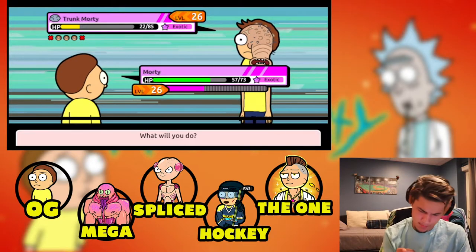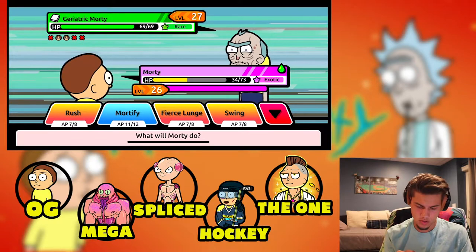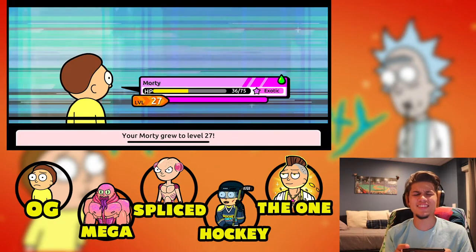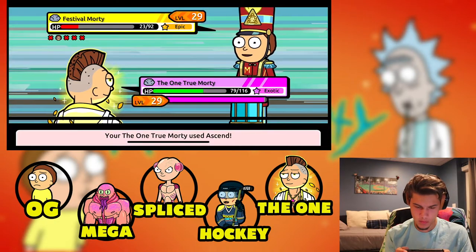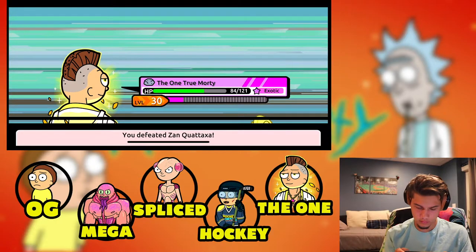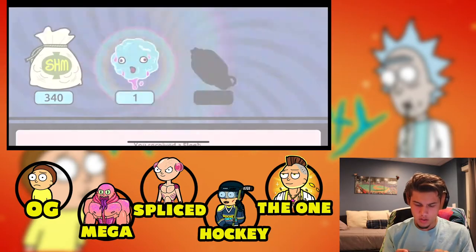63 damage — come on man! He poisoned me, what a dirty move bro. I one-shotted that morty over here though — level 27, let's go! Dude, my stats are getting up there. You might want to take your excitement down a couple notches, punk. Let's get this badge.